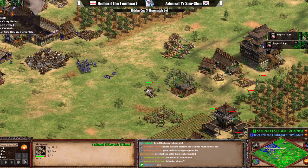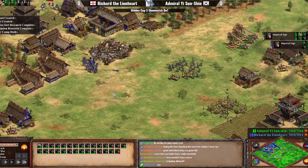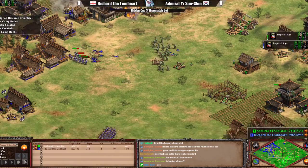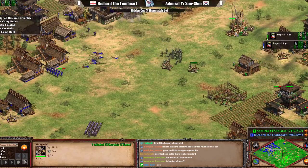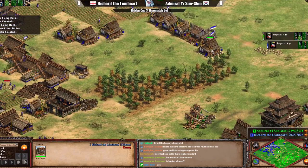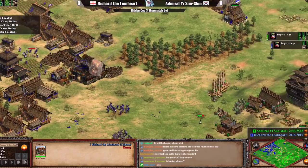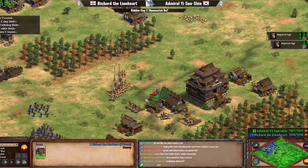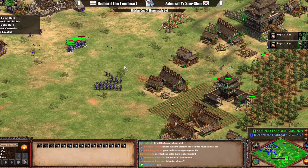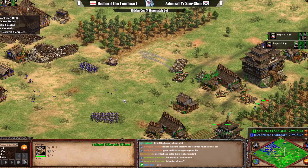Skirmishers are something that Admiral Yi has no answer to unless he starts mixing in some Onagers — and that is exactly what we're seeing. Onagers are arriving a bit later, so the Mangonals could still be sniped, but for now Richard is playing very, very defensive and has a fairly okay engagement against the Arbalests. He still has Arbs to snap down Mangonals, but once Onagers arrive, this is going to be a tough one for Richard to handle.